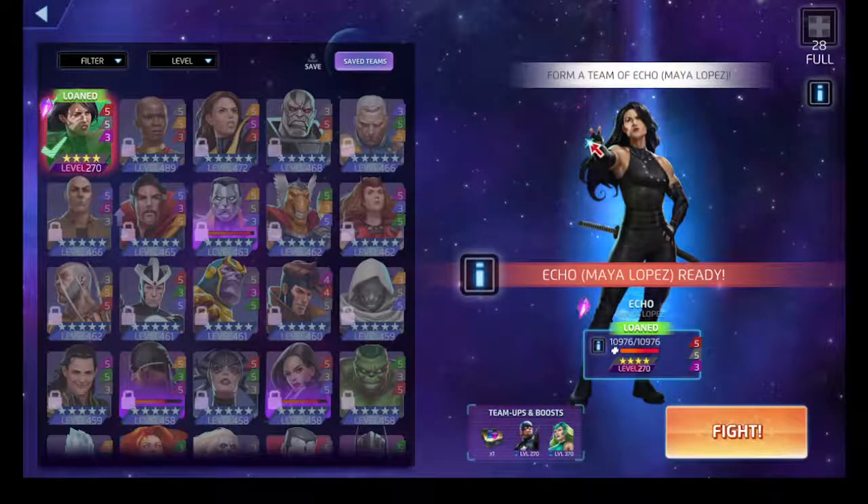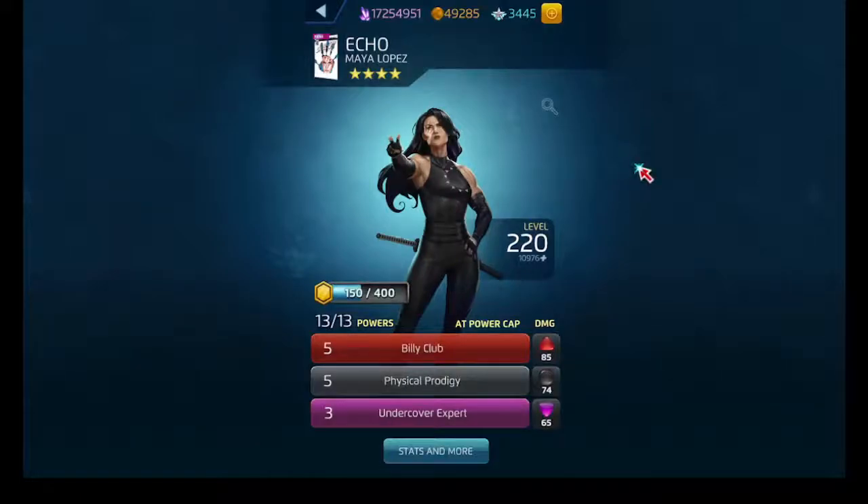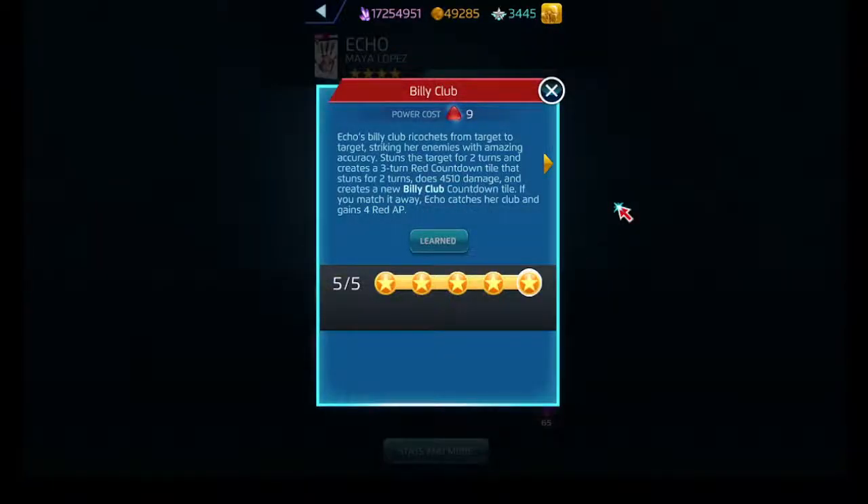Now we've got Maya Echo Lopez here, and she requires her at 220. Her red ability is one of three abilities. If you've played with three-star Daredevil, you know it creates a three-turn countdown tile that stuns the target for two turns. If we match the countdown tile away, we gain AP. If not, the countdown tile continues and stuns again.